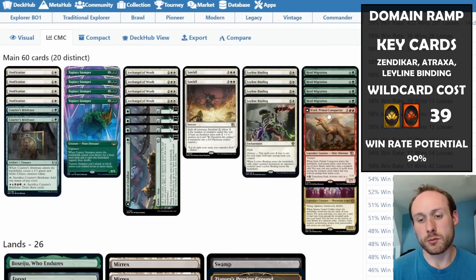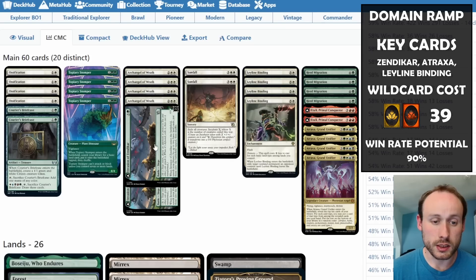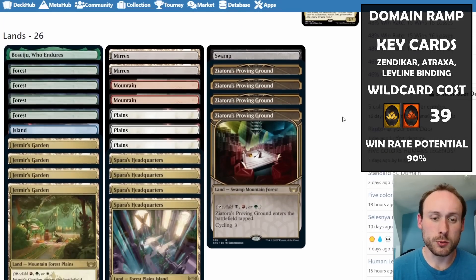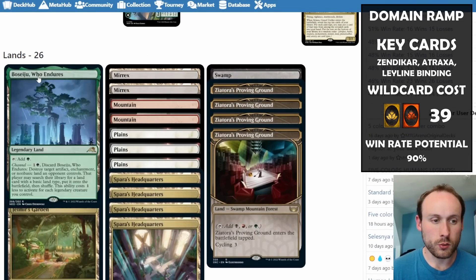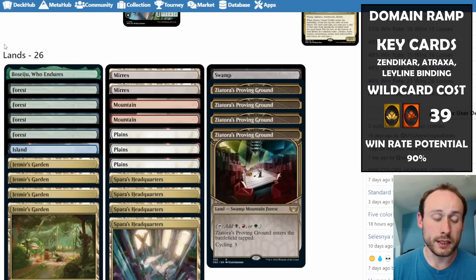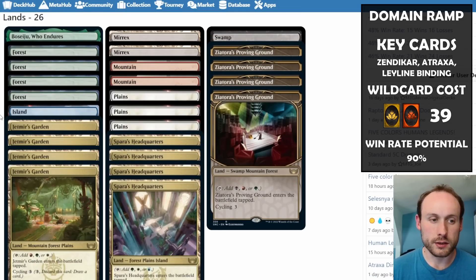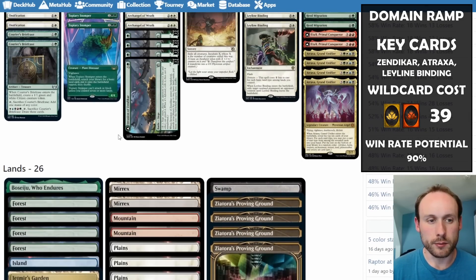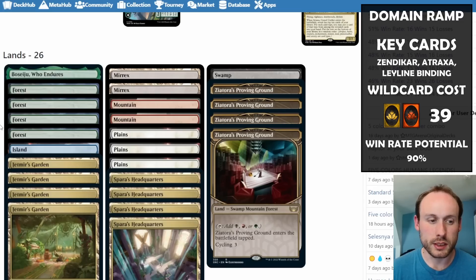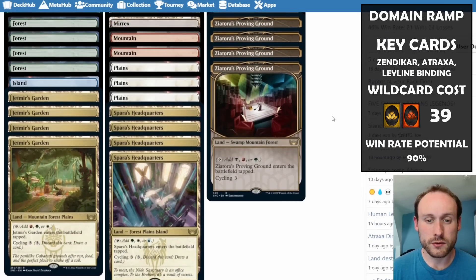It's kind of expensive — the mythics, the rares, the three-color lands are all rares. We've got one Boseiju but not many other Kamigawa channel lands, because Topiary Stomper and Invasion of Zendikar can only fetch basic land types. Filling the deck with channel lands would mean missing on playing those key ramp pieces if you already have lots of basics out.